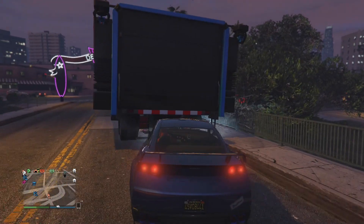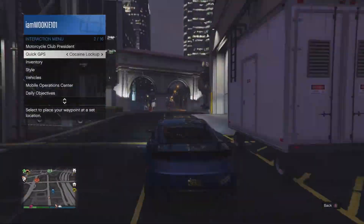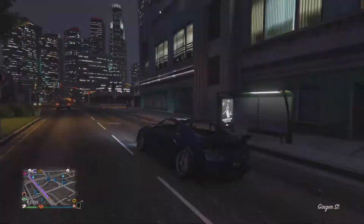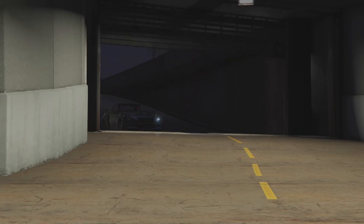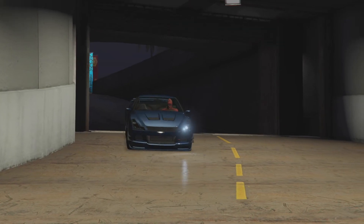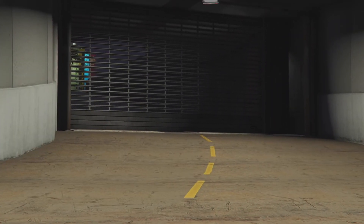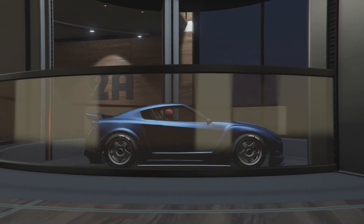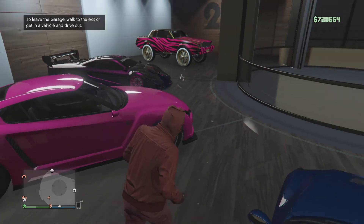You can now drive it inside your Mobile Command Center — it gives you the option to — and now I'm just going to drive it back to my CEO office garage. You can park it wherever you want; it does not matter. I hope you enjoyed this video, and I'll see you in the next one. I'm also going to be hosting a Great White Shark Card giveaway when I hit 100 subscribers. It's going to be a real legit giveaway, not one of those fake ones. See you guys in the next video, peace!